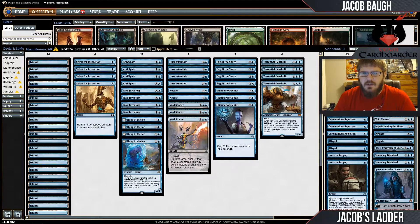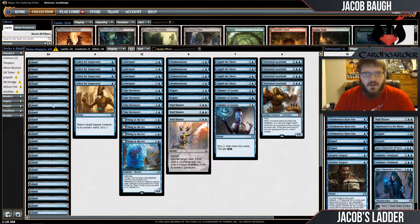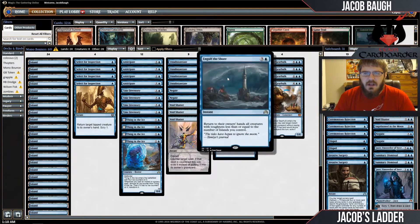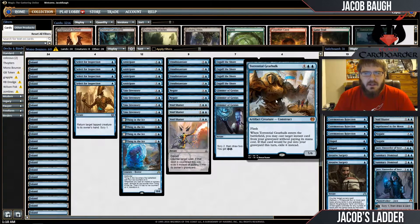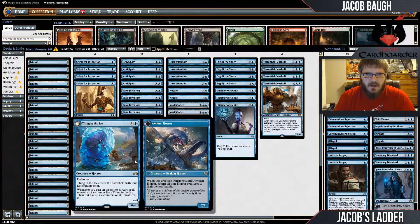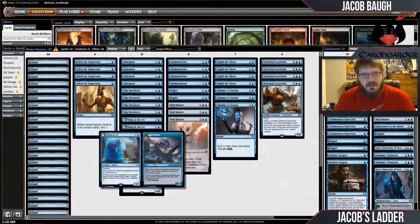I definitely want to try this kind of deck out — it's something I had a while ago. I wanted to try out Engulf the Shore with just a full 24-Island deck, just because of the interaction between Gearhulk and Engulf. Just being able to flash back your Engulfs and start taking over the board with your bigger spells, while setting them back and basically chunking their life points away by fives or sevens with Thing in the Ice, which has proved itself to be a major contender in Standard.